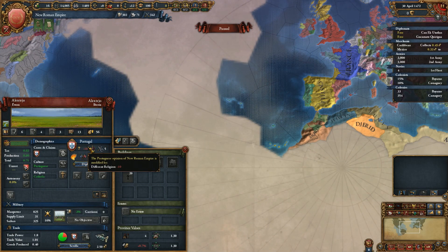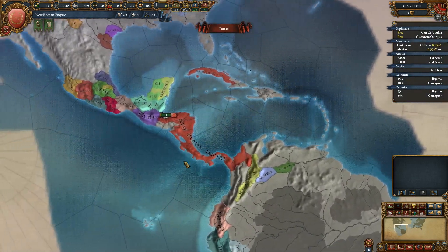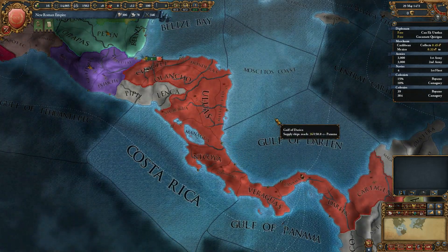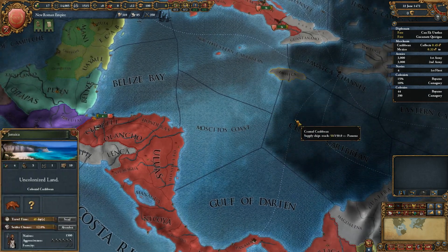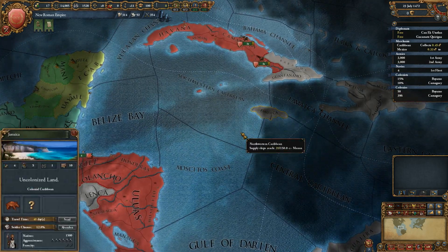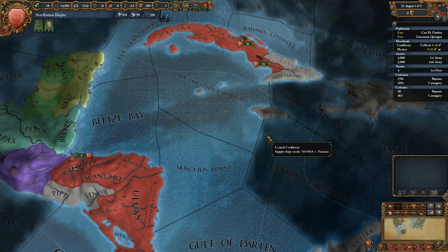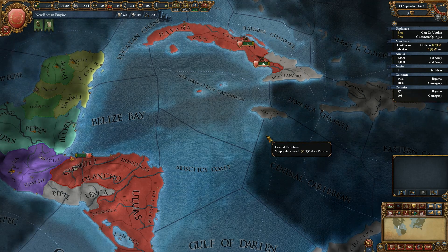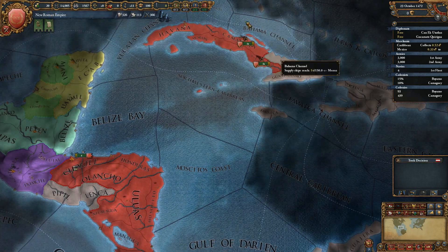These guys actually don't know that we exist, which is very interesting. Because they did wield power in the trade node, which is awkward to say the least. I guess you could just call that a side effect — probably a side effect of the fact that I have western tech and western knowledge due to that tech. I don't know how it will work in the future, but that's how it works now.